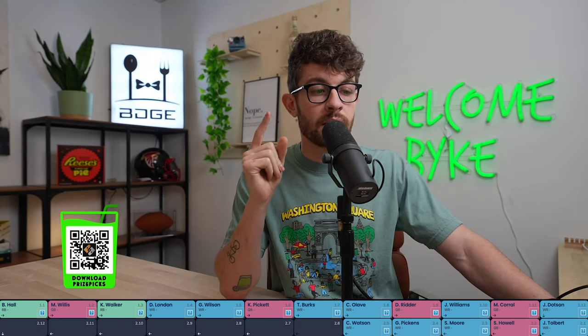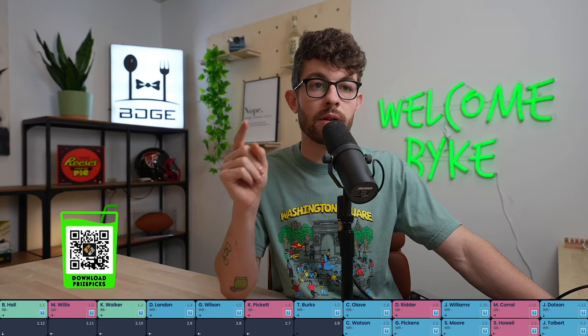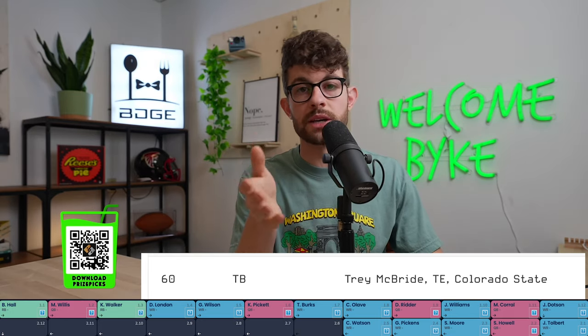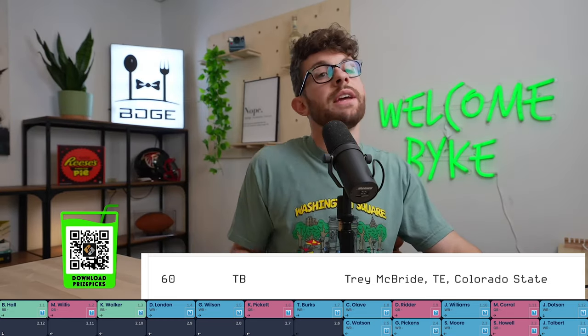At the 2-06, things get interesting — there is literally only one skill position player left with second round draft capital or better, and that's Trey McBride. I'm simply not taking Trey McBride at the 2-06. We're not forcing a guy up draft boards just because he's the only tight end and we want to make him the tight end one.